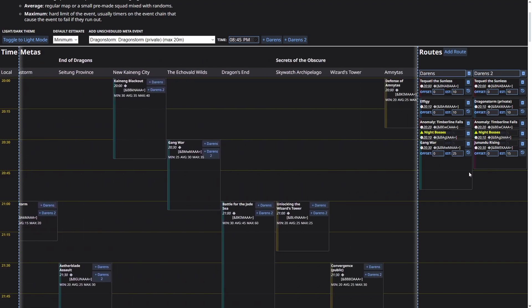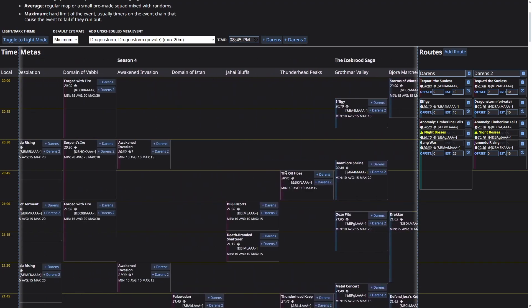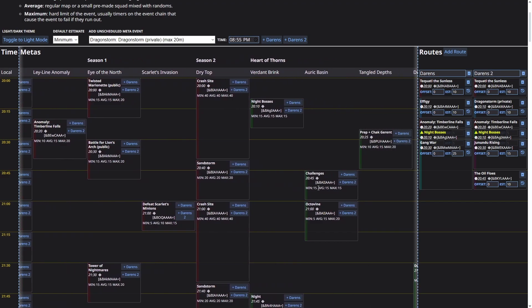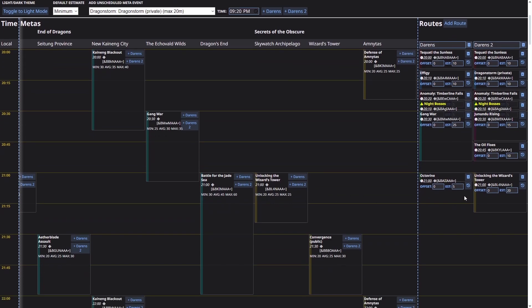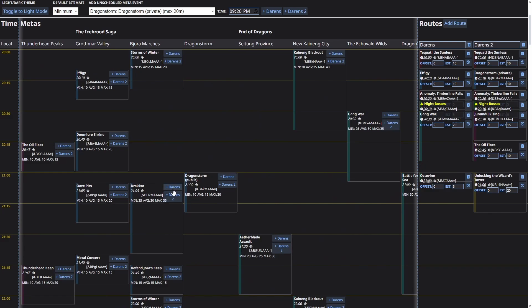At xx45 on the Jununda side we can slot in Oil Flows — not the best meta but it works here for the purposes of this build. Then on the other side let's do Octovine at the top of the hour, and add Sky Watch for the Landary Obsidian Armor on the other side. After Octovine we have a bit more time, so let's add Dracar right there — it exists on that map and fits in nicely.